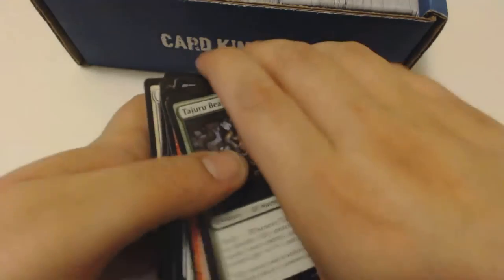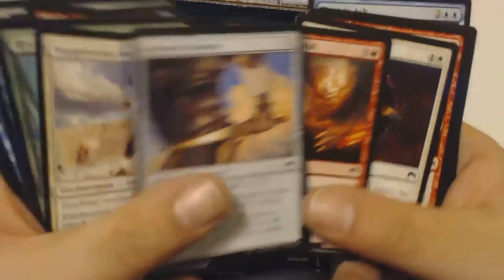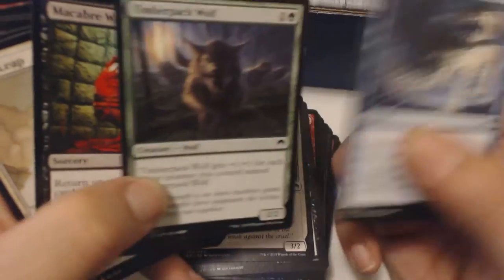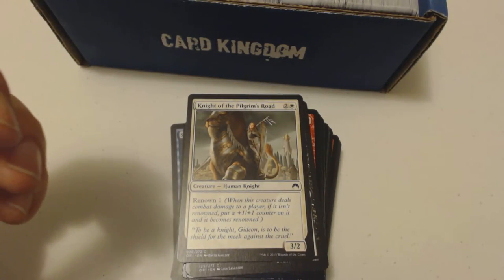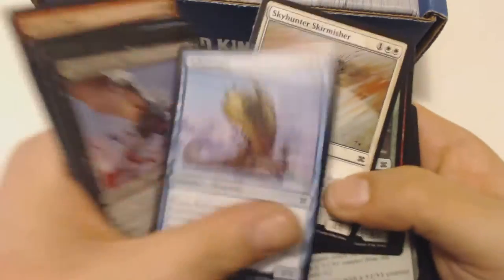These are some more commons. Back to the commons now. Let's go through these real quick. Pause if you want to check them out. If you see something worth money let me know, because I'm not really paying too much attention to the commons. I'm actually watching the video I'm recording just to make sure it's still going good. These look like the sets that just fell out of Standard. I think Origins is out of Standard — it's like March 16th, 2017 I'm recording this on. If you see something that's worth a dollar or two, let me know.